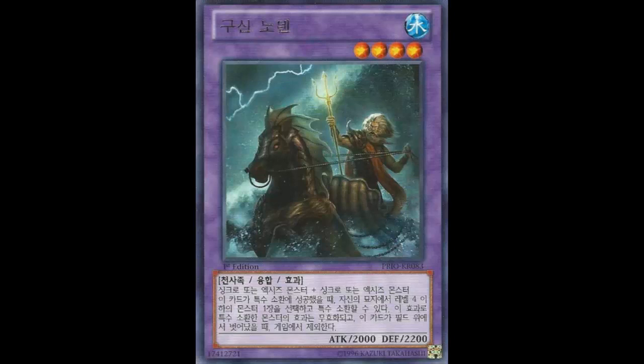It is fused with two Synchros or two Xyz monsters. Before I even get to the effect, that's never going to happen — that's such a terrible play. To Synchro summon you're already minus one, taking two monsters and turning them into one. Same with Xyz. So you're taking these two monsters you've already minus one'd, then fusing them with Polymerization — that's three cards for one, making you minus five total. That's never going to happen.